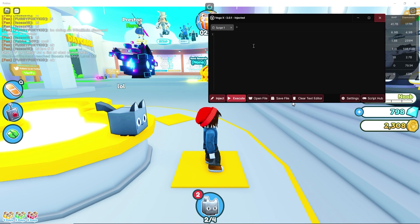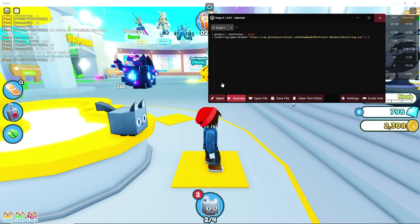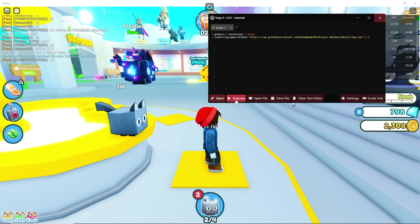Head over to Roblox. You need to use the Microsoft Store version of it. We have Vega X — there's a link to this down below in the description. Go ahead and enter in the script. I've already injected mine — click execute.